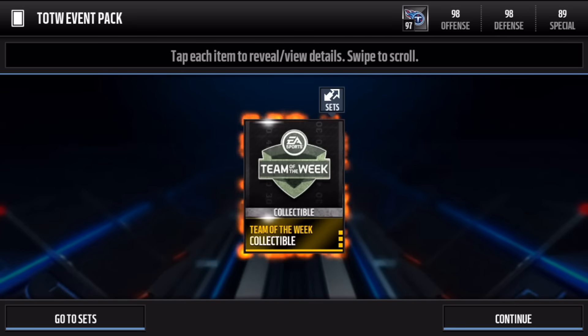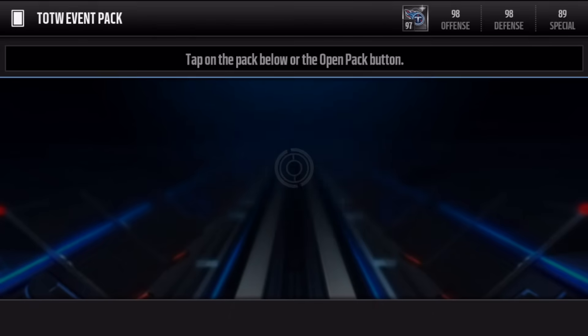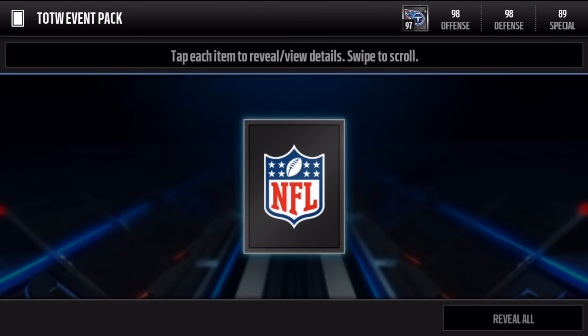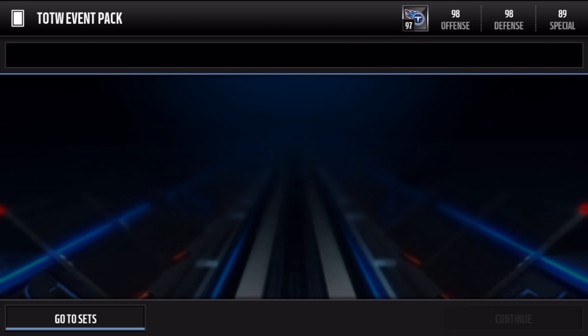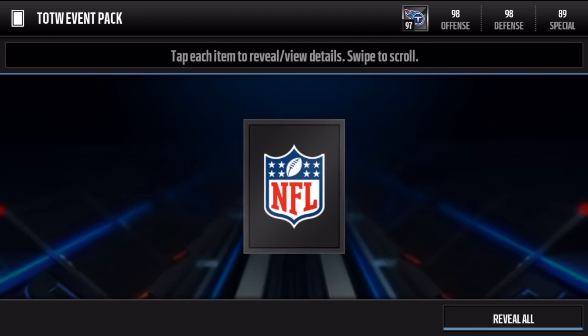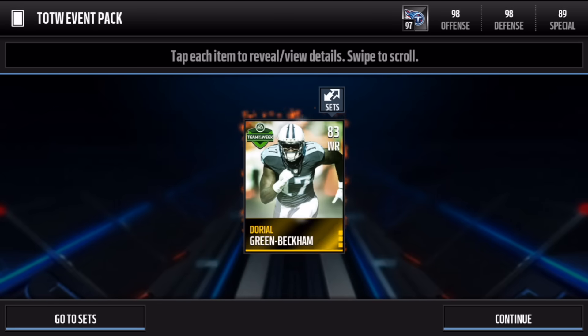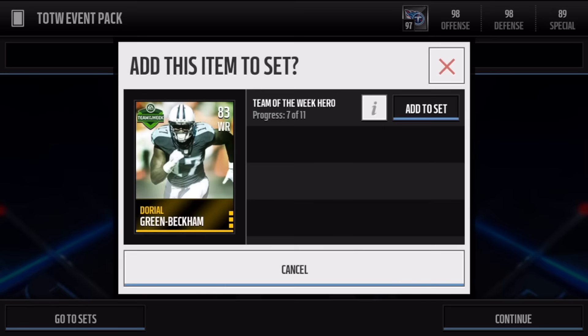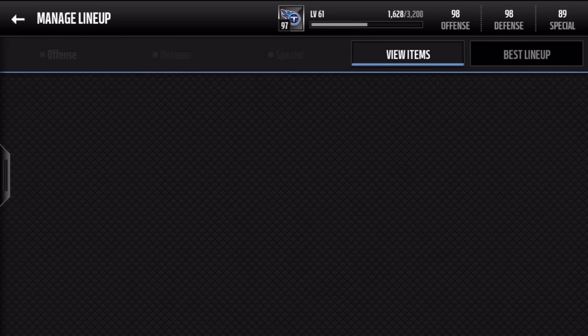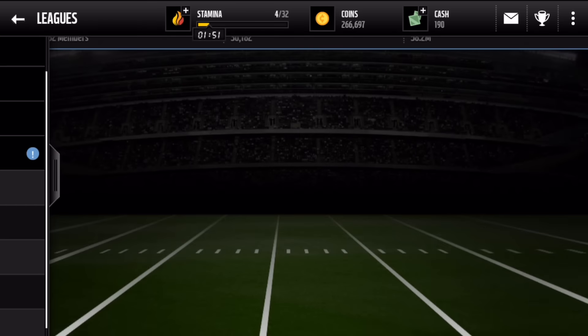Here we go again — another Team of the Week collectible. 200 quick sell, 2 left. See if we can get ourselves another Team of the Week player. Last one — we get another one. Awesome! Odell Beckham Jr., 83 wide receiver. That's going to do a good job of getting us closer to finishing off that set.